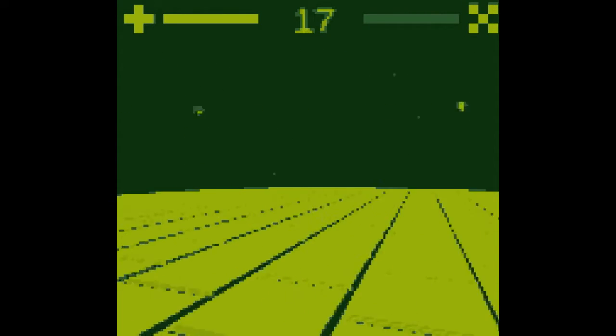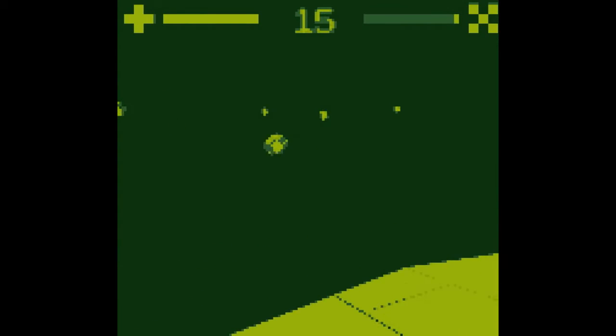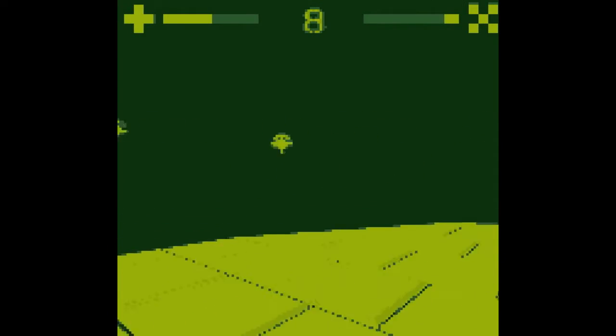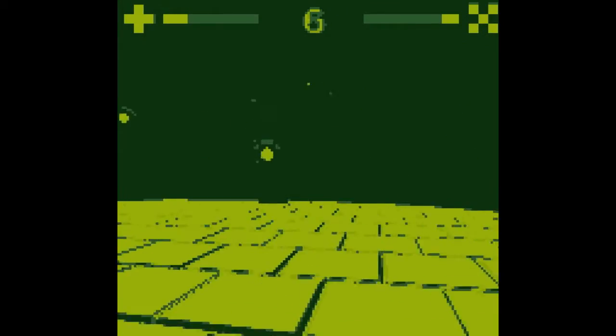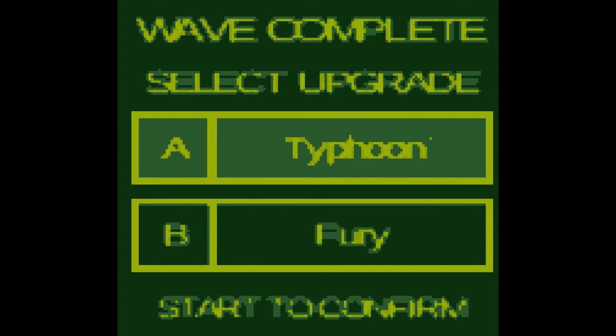It's a whole lot easier. Come and get me, little robot things. Just stand here on the edge and get them before they even make it on. Some are getting behind me — they come from all over. I wish it showed something shooting out of us. A wave completes, so now we can get an upgrade. Oh, that's pretty nice.